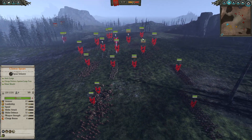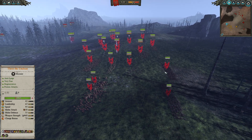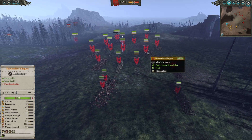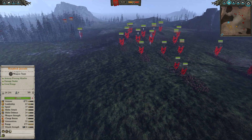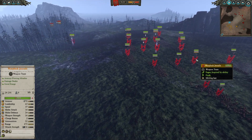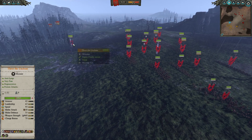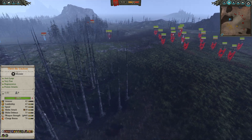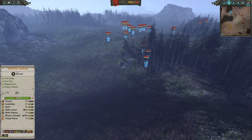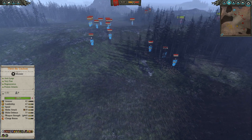In the back line we just have some Clanrats and Spears with a Slinger — pretty much just bodies to wear down the Tomb King forces, letting those Jezzails do the work along with the roaming Thrott and Brood Horror to deal some damage. Now for the Tomb Kings, we've got a nice little build as well.